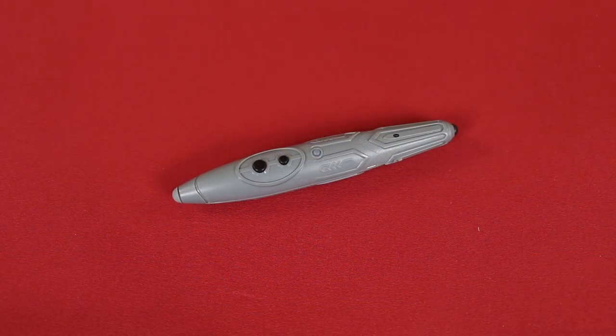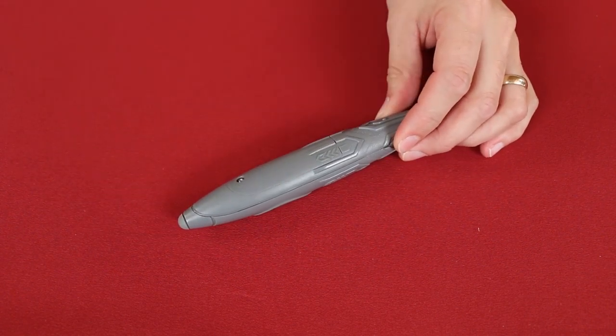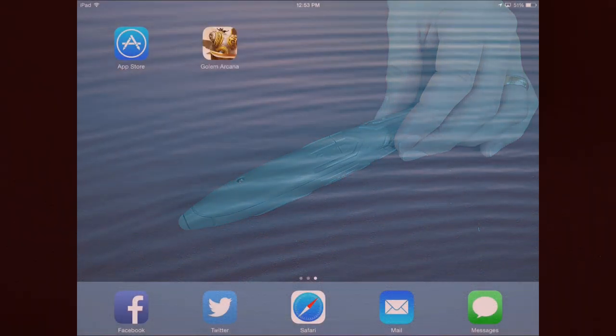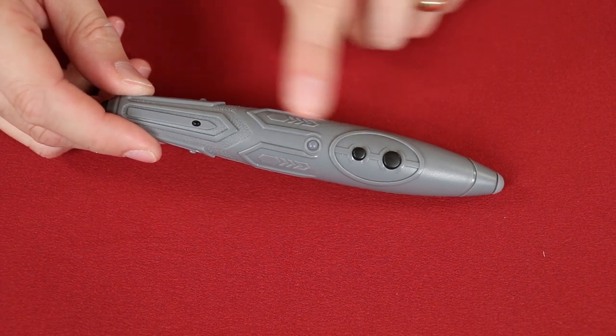This is the stylus. It comes with batteries already installed, but you'll need to remove this tab the first time that you open the box in order to engage the batteries. Now ensure that Bluetooth is enabled on your device. For me, with an Apple product, I need to swipe up from the bottom of the screen to get the control menu, and I can tap the Bluetooth symbol to turn it on. There are three buttons on your stylus.